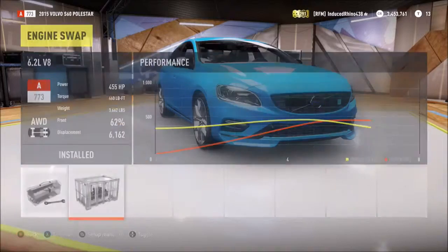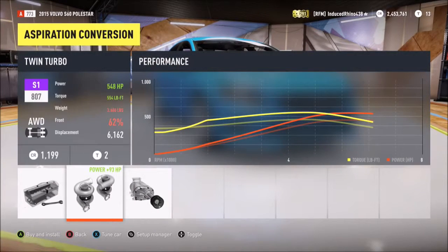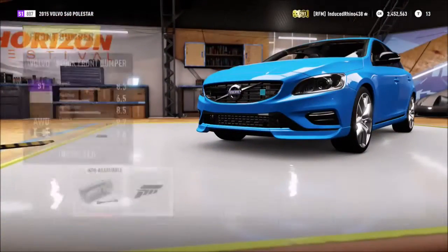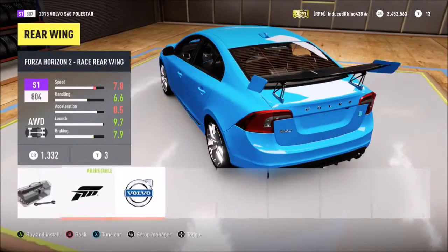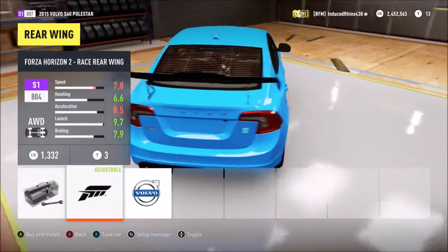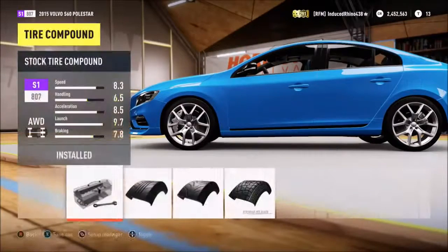Give it an engine swap — yeah, why not! This is a drift build, we can do anything we want. Aspiration — twin turbo. And we're just going to keep it in all-wheel drive because I like doing AWD cars — they spin out less. But when you do spin out, it's not very good. We won't worry about adding a wing because it looks beautiful as is.